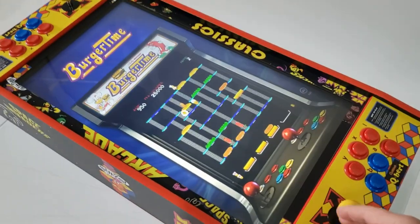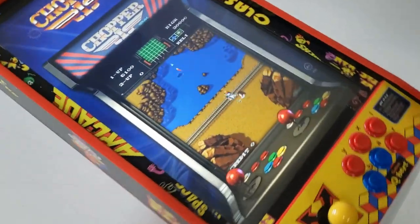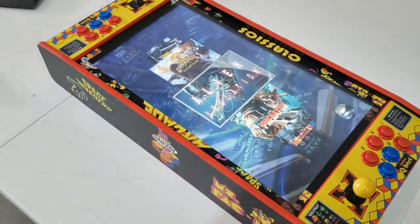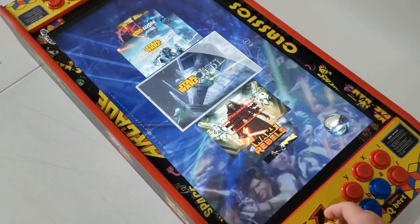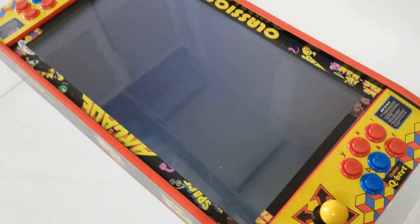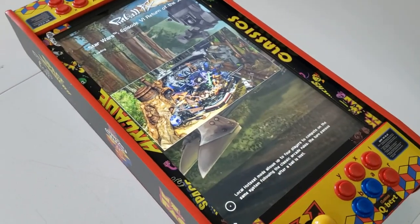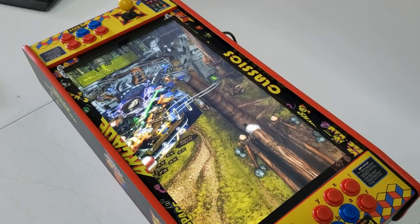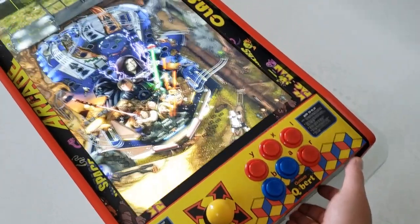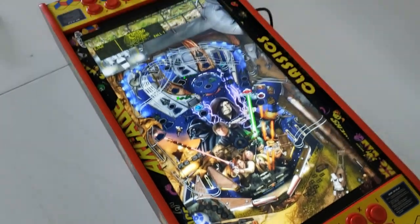I'm going to exit out of that. As you can see there's tons of games here, so I can run cocktail mode or just the standard vertical. I can also swap it over to pinball. So it doesn't really matter which one I pick, I can hit enter here. Now it's booting up. I can press play. I can hold this down to do my right flipper, and then obviously my left flipper, so that's all working good.